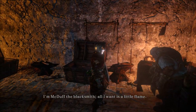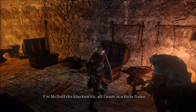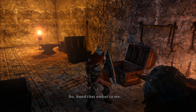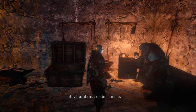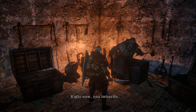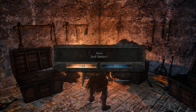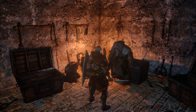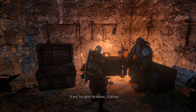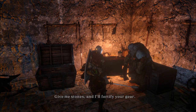He says: 'I'm Macduff the blacksmith. All I want is a little flame. Hand that ember to me, right now, you imbecile.' Give him the dull ember because there's no other reason to hold on to it. He responds: 'What a marvelous ember. Give me stones and I'll fortify your gear.'